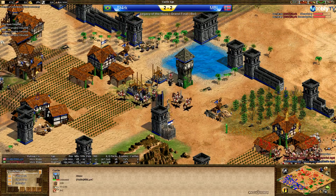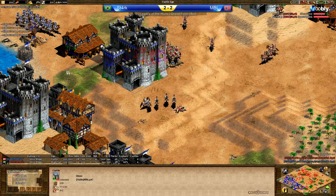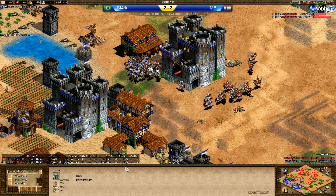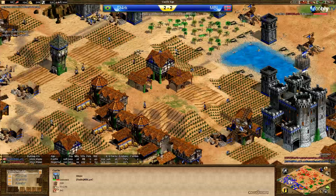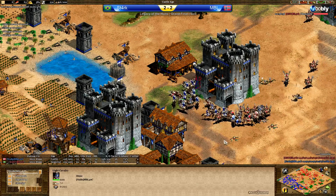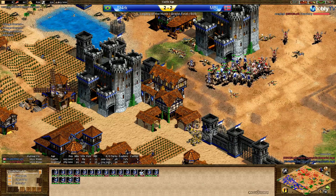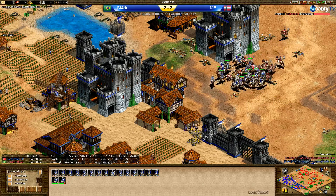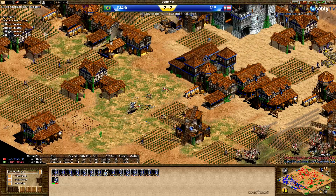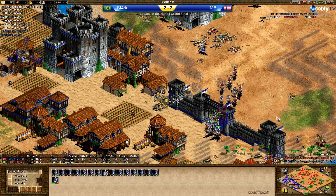Stark is still trying to stonewall but there's nothing helping MBL at this point. Is he going to pull the same thing as against Dogao? He's making tons of light cavalry now but they don't stand a chance against hussars. Even though they are massing them it's not really worth any fight. There are more hussars in his base — 88 villagers for MBL — and he's calling GG. Well played.